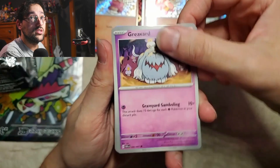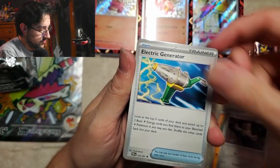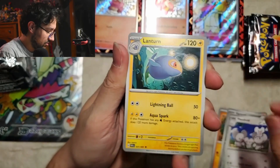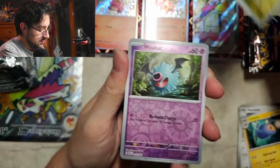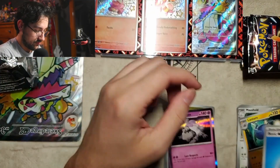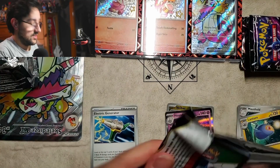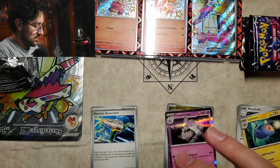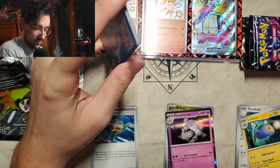Alright. Grieverd, Tricadet, Clobberfoot, Varum, Electric Generator, Mousehole, Lantern. Noibat, Woobat, and Houndstone. I forgot to call energy! Grass. That's crazy — two in a row.